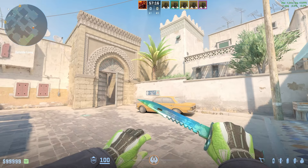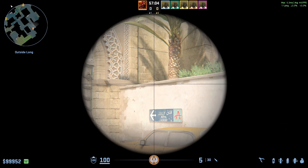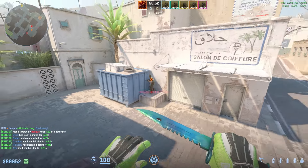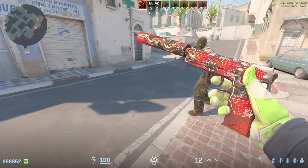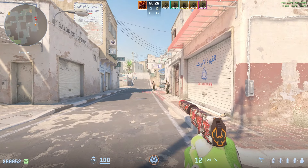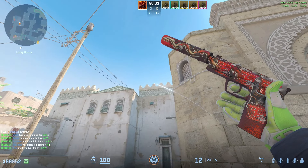The first flash is the perfect A-long flash for Dust2. Come into this wall right here and find this arrow — aim in between where the arrow is and the top of the wall. Then run, jump, and throw the flash. It pops perfectly, blinding anyone playing close, on corner, deep, or in pit. The guy who gets least blind is the one playing far away, but everyone else is blind for almost four seconds. Your team can easily push with it because it lands right behind here.